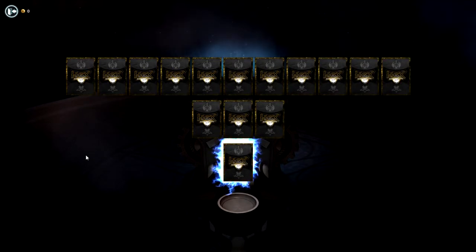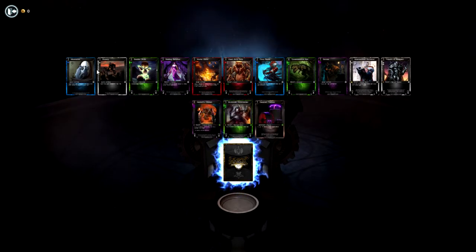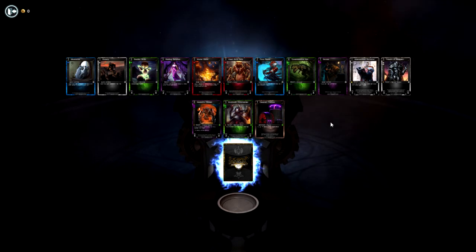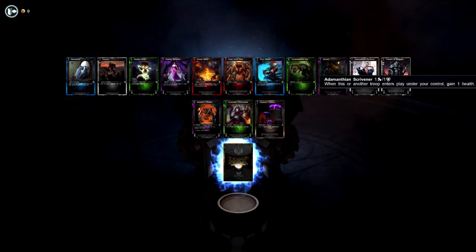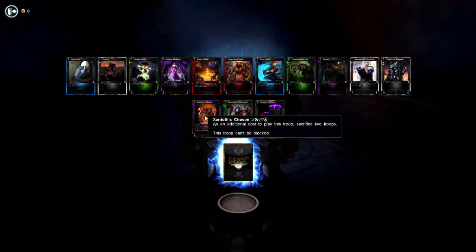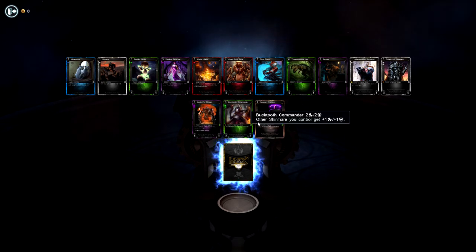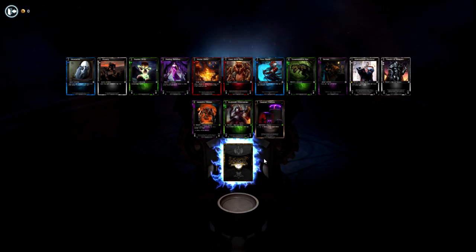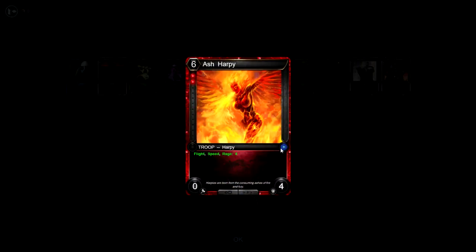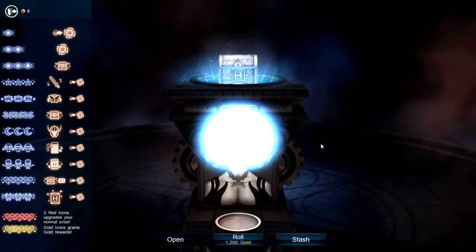Now it actually matters what I open — it's kind of nice to see. We got Mesmerize, a decent card; Bravery, all right; Adamantian Scrivener, a very good card. For uncommons: Chosen, additional cost, not too bad; Bloodtooth Commander, not bad. And my first rare of the beta is Ash Harpy. Ash Harpy can be dealt with easily but it's not the worst.